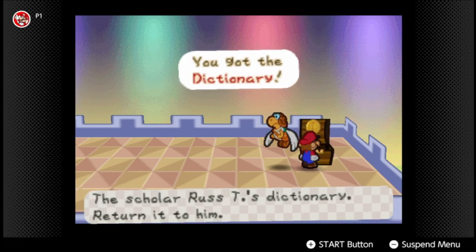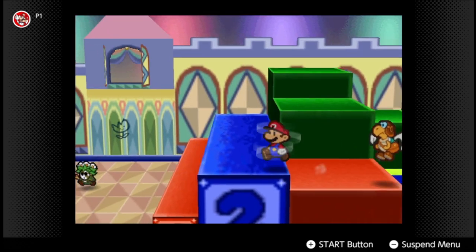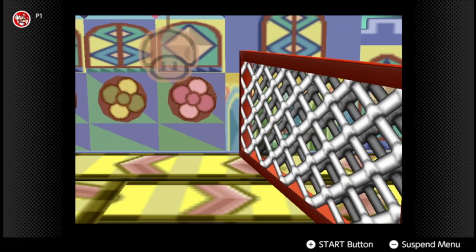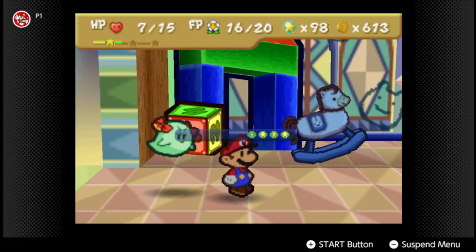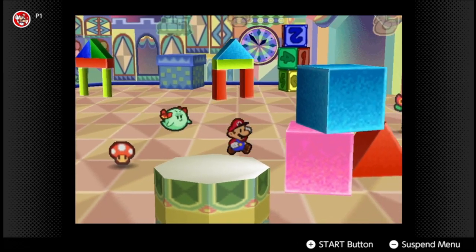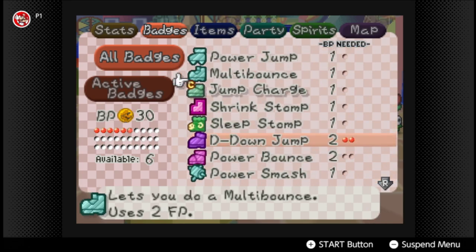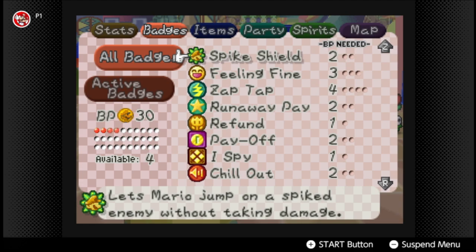We got the dictionary, which is what Rusty lost. After we get on the cane, I'll cut to when we're at Rusty. We got a level up — we've officially now maxed out our BP. I'm going to do a badge reshuffle: get rid of my last remaining FP Plus and replace it. We're gonna have Power Bounce and D-Down Jump. Oh, we also got Zap Tap.